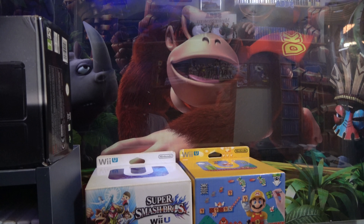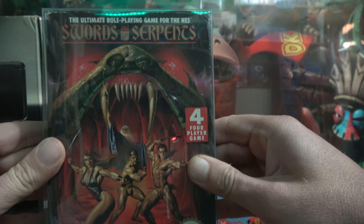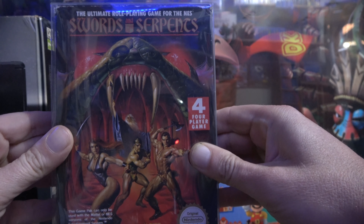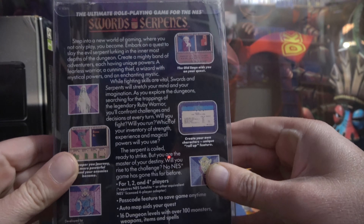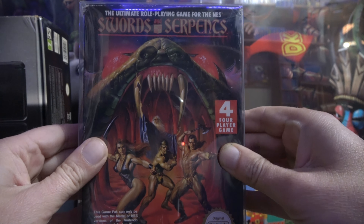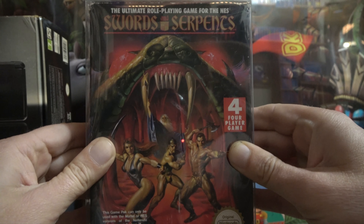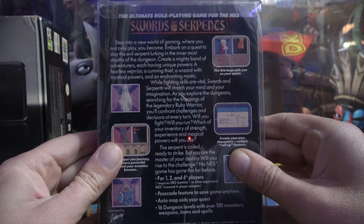The next game is very much in the art of Eye of the Beholder fame, and that is Swords and Serpents. Obviously these sorts of games were very much more suitable for the old point-and-click of the mouse, but it'll actually be interesting to see how a game in this style plays on the NES. I do have my CRT out all the time on wheels, so it's easy to plug things in.